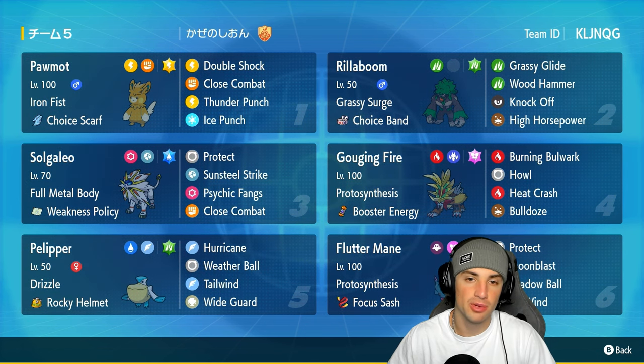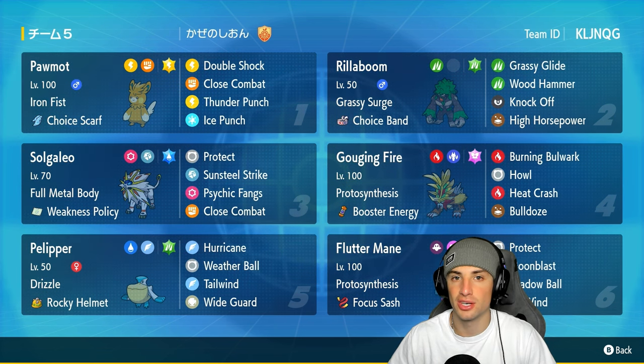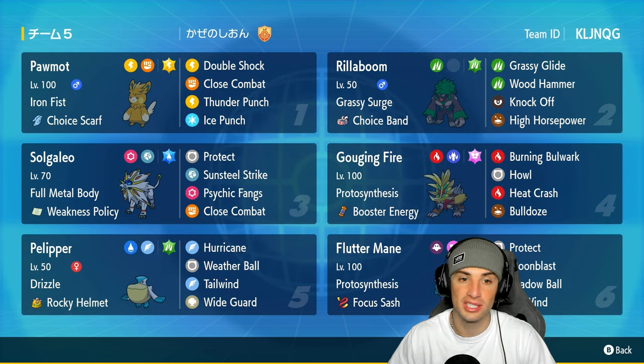Our final move is Close Combat, a great coverage move. Now Palimoss is super fast and can do nice damage with its STAB moves: Close Combat, Double Shock, and Thunder Punch, plus Ice Punch for coverage. It has the Electric Tera type to boost damage even more, and Iron Fist ability to boost punching moves — which is why we have a bunch of punching moves on today's team.